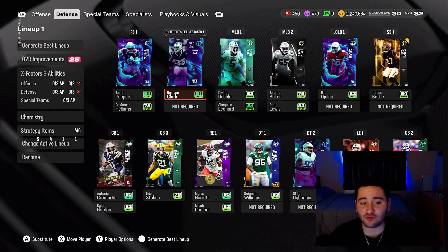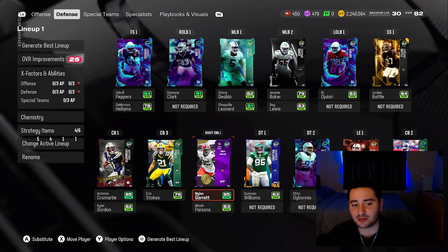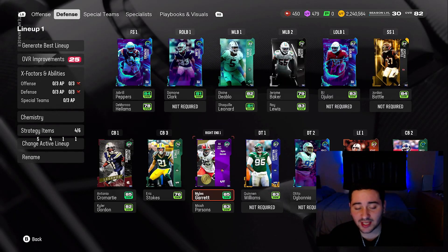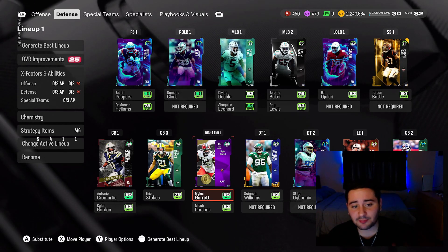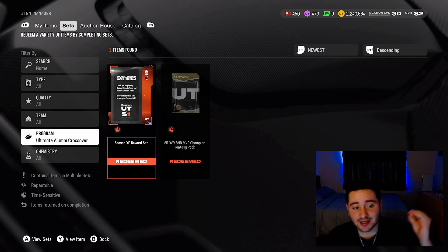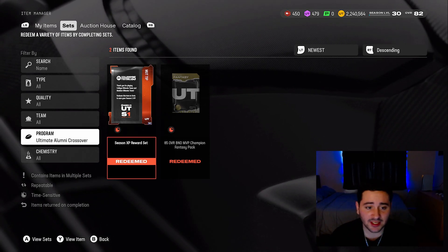If you go on College Football Ultimate Team and play the ultimate alumni solos, not only will you get some stuff on CFB, but you will also get a free 85 Miles Garrett. You need to collect the first two ultimate alumni tokens — the first one you get from the ultimate alumni welcome pack — and you get a free 85. Also, reaching level 20 in the College Football field pass will get you an XP token.